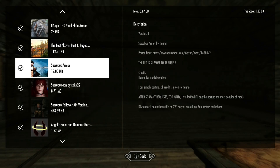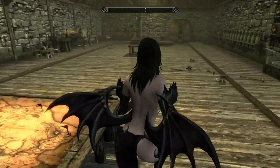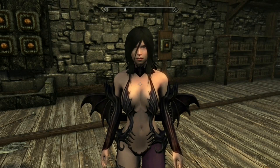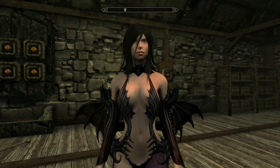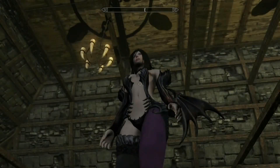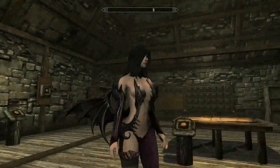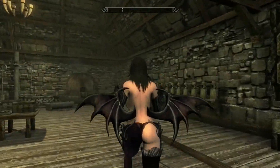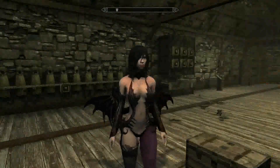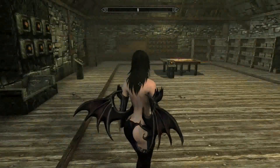We're gonna go to the succubus armor first. It'll just be randomly in your inventory when you load up the game, and it actually just automatically puts it under your character. It does look pretty good, and as the mod says the purple is supposed to be there, but it's a good-looking set of armor for your character if you enjoy succubus characters and stuff like that.